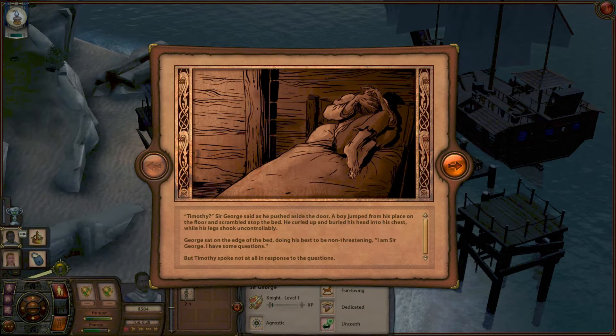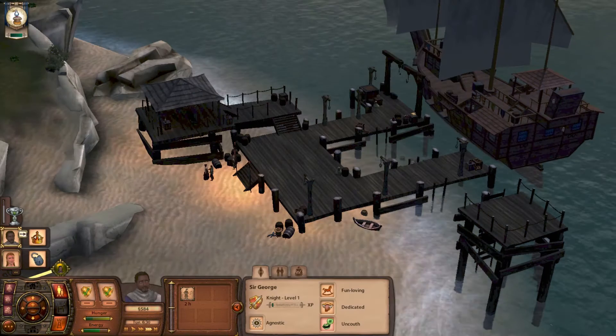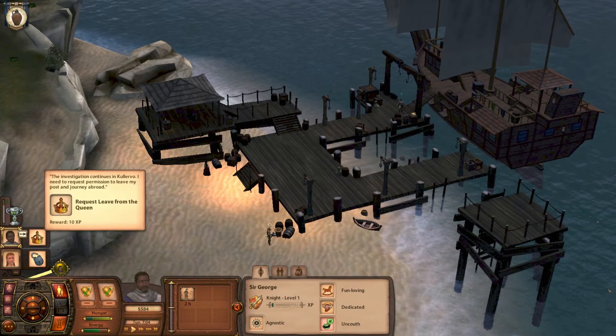'Captain! Captain!' Oh, Timothy — Sir George pushed aside the door and a boy jumped from his place on the floor and scrambled atop the bed. He curled up and buried his head in his chest while his legs shook uncontrollably. George sat on the edge of the bed doing his best to be non-threatening. Sir George pressed his questioning until he eventually broke the child's silence. Timothy described a demonic figure: 'It ate them, sir — the beggars at the harbor. When my uncle sailed in I jumped aboard. I'm not going home; you can't send me back to Kolerva.' The boy pulled the covers over his head — poor boy. Okay, request leave from the queen.